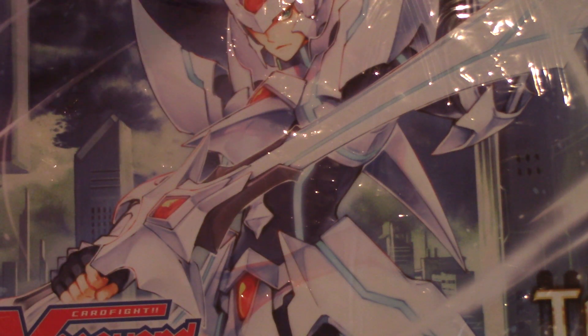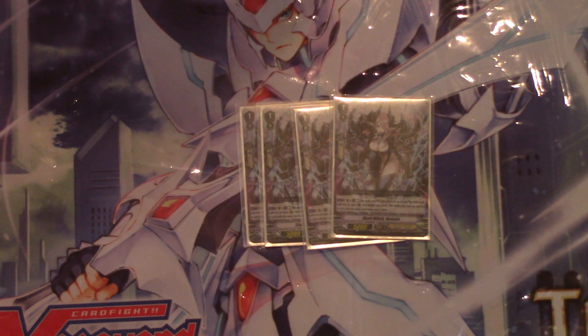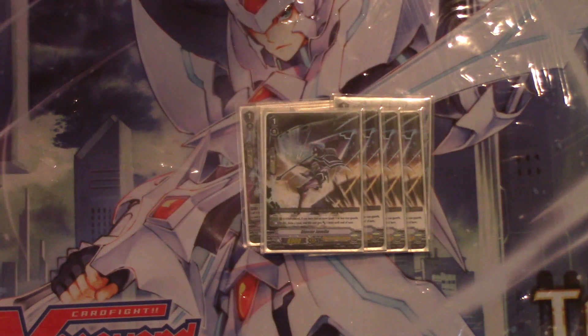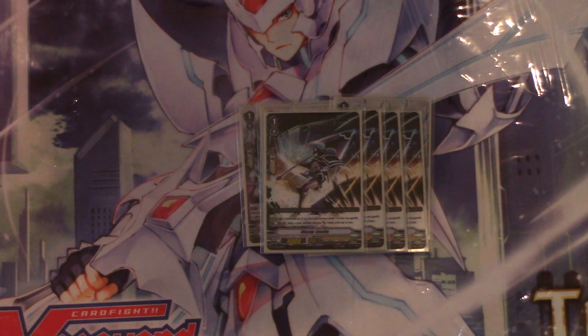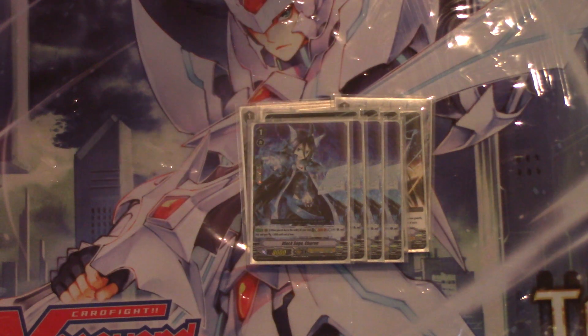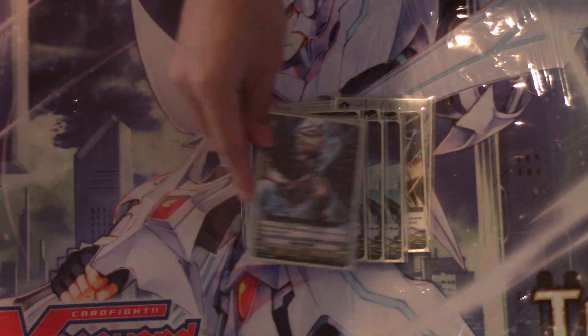Apparently I skipped Grade 1s. Grade 1 lineup: 4 in the main because she's really good fodder and stuff — deck thinning is deck winning. 4 Javelins, because card advantage is nice, drawing cards is cool, and plus 3k is kind of nice too. And then 4 Charins as the counter charge engine — pretty decent. We don't have a lot of cards to run anyway.